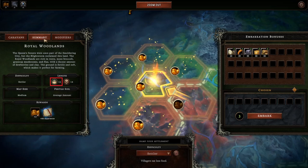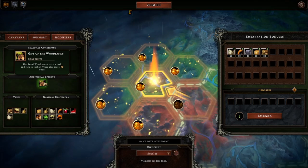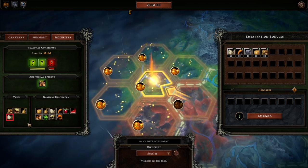Under the Summary page, we can see how many reputation points are required to succeed this settlement, and how many impatience points the Queen has before her mercy runs out. The map size is medium, with an average amount of fertile soil. We gain 12 mushrooms and 30 experience points after completing this settlement. On the modifiers page: Gift of the Woodlands means trees give more wood, which is great. In addition to wood, cutting down trees here may also give resin, plant fiber, and eggs. And here are the natural resources available for gathering on this map.